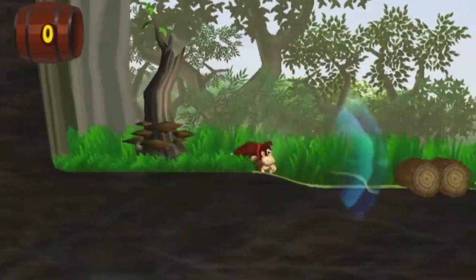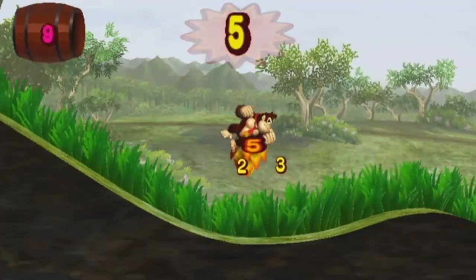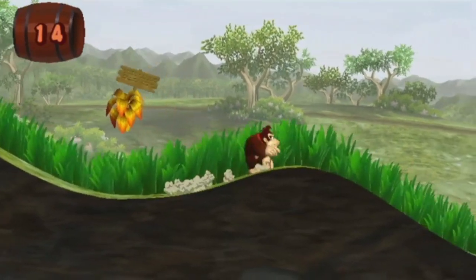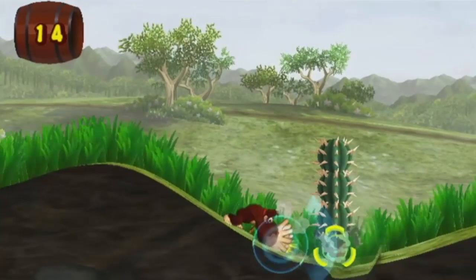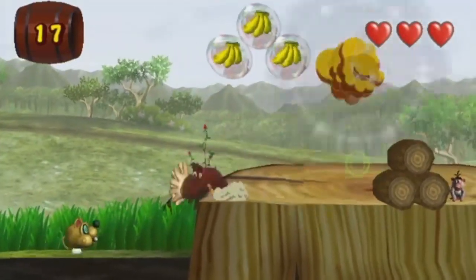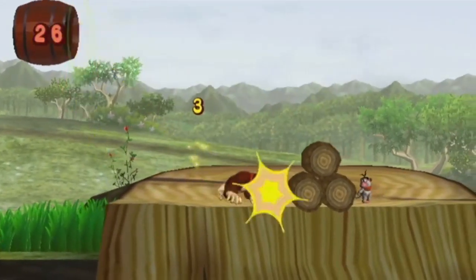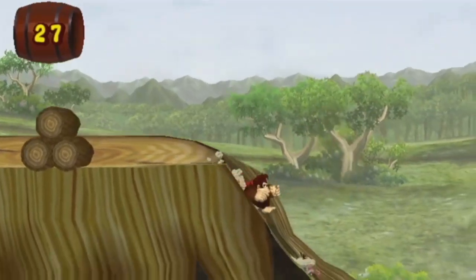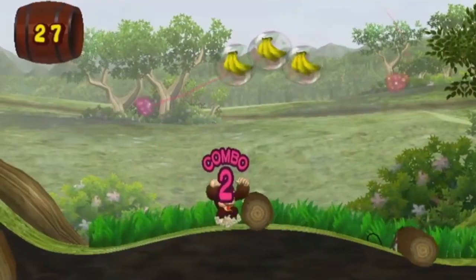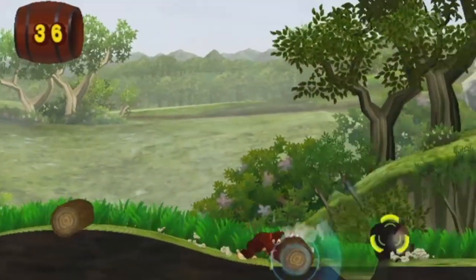The Wii version adds a health bar, because that's not in the GameCube one. Your beats - the things you're picking up along with the bananas - are your health. As you get hurt, you lose your beats. This is a completely different version already. You have to jump on him and then slam on him.